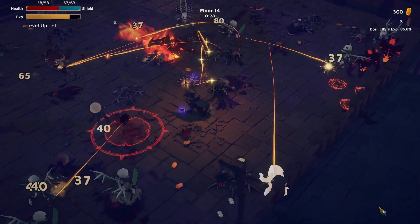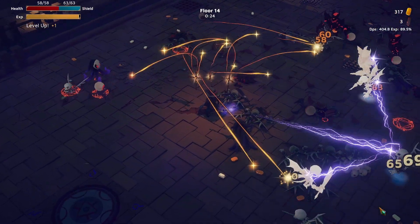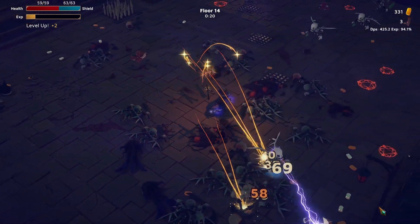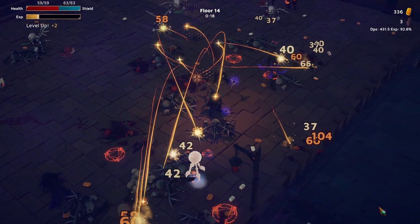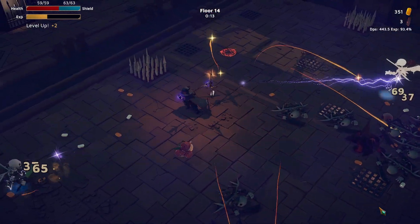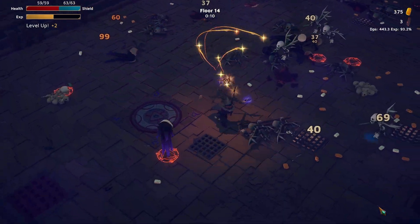I'm assuming that dropping the electric wand is going to clear out some space for us. Look at this — we're not even getting hit. Imagine if we get all the stuff we locked in, how much more we're not going to get hit and just melt everyone. This was a good floor. Definitely see it now — the bounce isn't really happening, so we'll do cross wands.